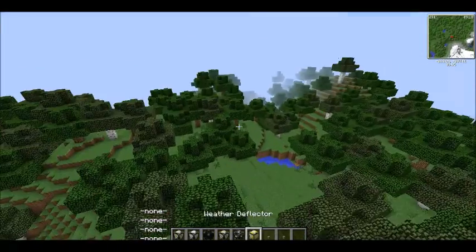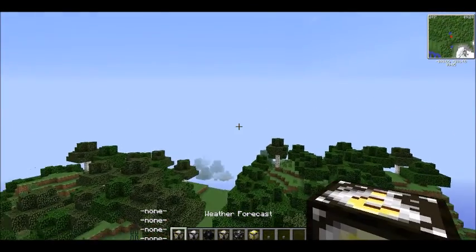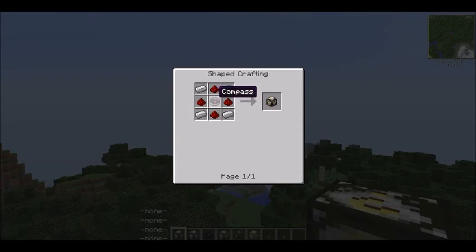There are a few new things added into the game. First let's look at the weather forecast. The crafting recipe is a compass, redstone, and iron — so it's not that bad. In case you don't know how to make a compass, the compass is just like this.